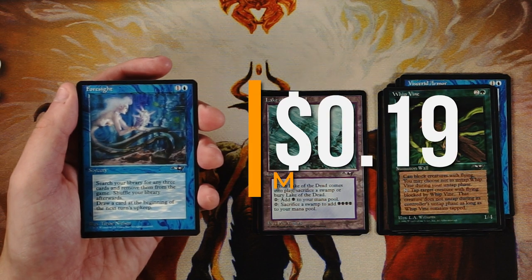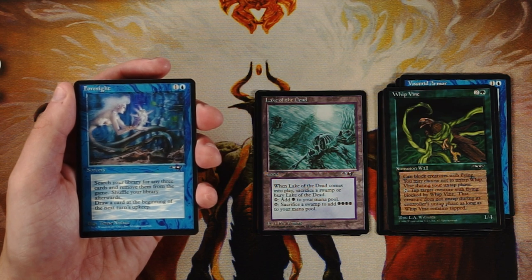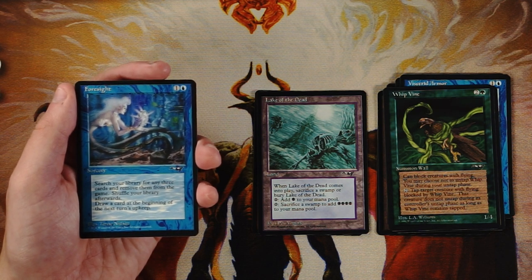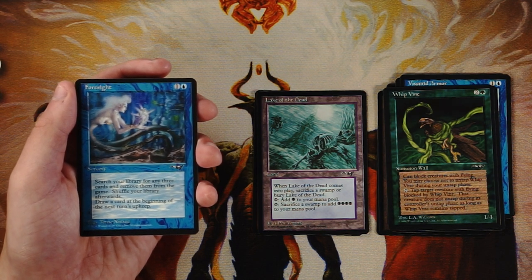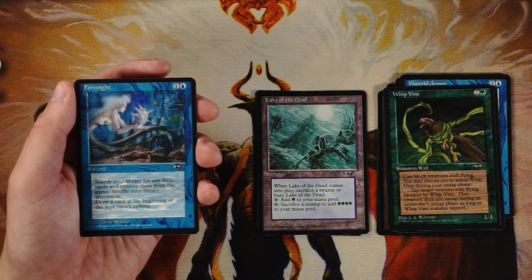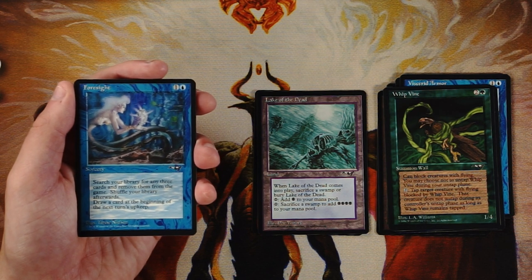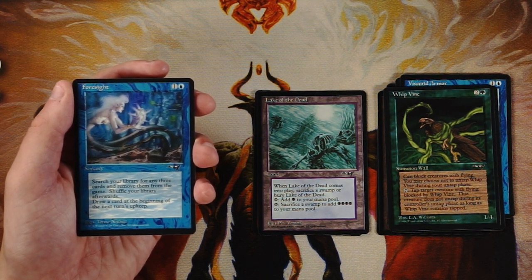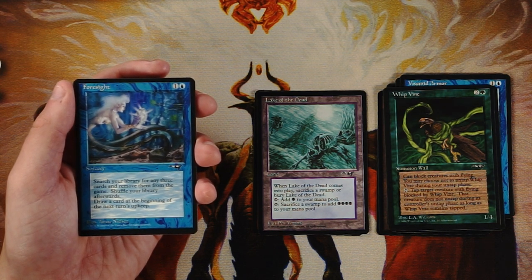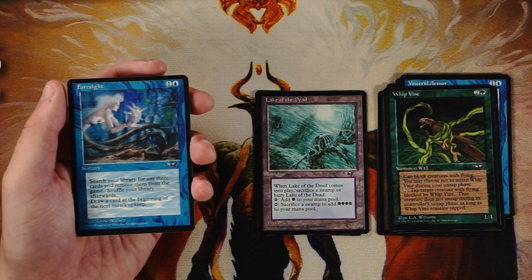Foresight is a sorcery for one and a blue that lets you search your library for any three cards and remove them from the game, shuffle your library, and then draw a card at the beginning of the next turn's upkeep. It's deck thinning and card selection, but I don't love it. You'd be removing cards you presumably put in your deck for a reason, and I don't think this translates well to limited. There may be a constructed way to break it, but I'm passing here.